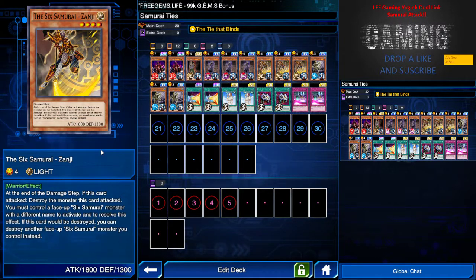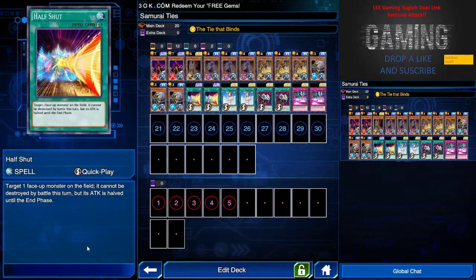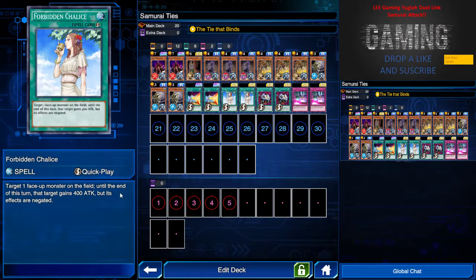Yachin has a very low attack of 1300, but his special effect is pretty good — you can target one set spell or trap card and destroy it. It's essentially a Half-Shot built in. I run two of them to prevent my Six Samurai from being attacked to death.